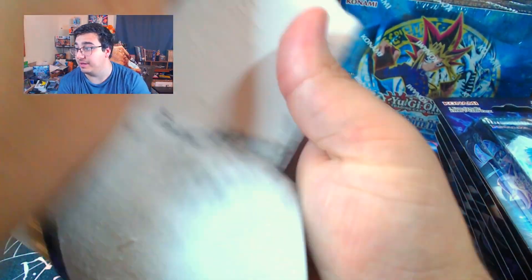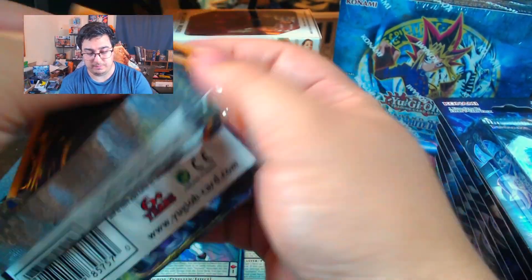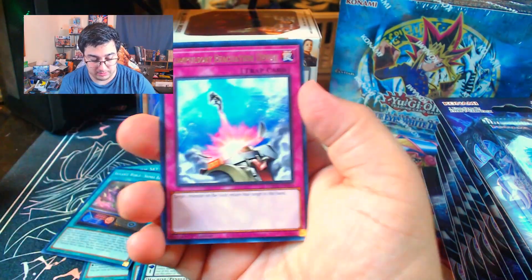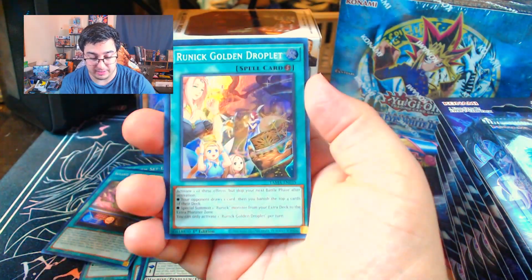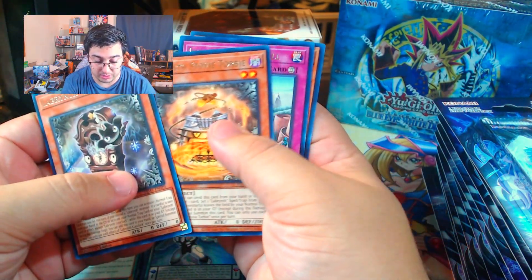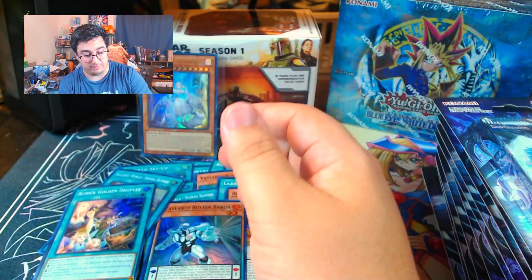If we had gotten into the Collector's Rare it would have been much, much better, but it is what it is and we keep hunting for a Collector's Rare. We got a Bear Blocker, Compulsory Evacuation Device, Runic Golden Droplet Super, Labyrinth of the Ku Klok, Labyrinth Stovey Torby, Uncurl Iron Wall, and Invader of Darkness.